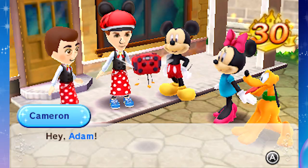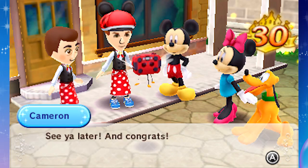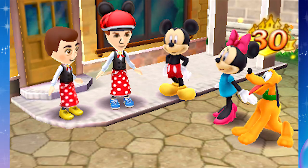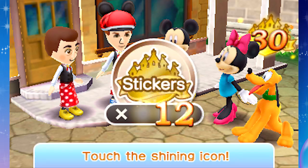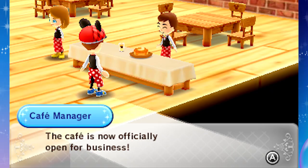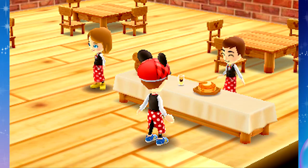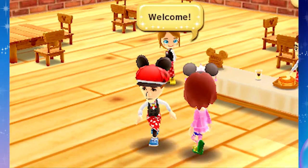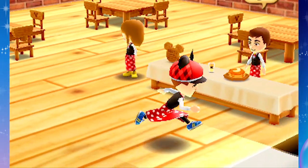Hey Adam, if you ever need a photo taken, you know who to call. See you later and congrats! So we got four more stickers - we're done with the prologue, and I think we can move on to some of the other worlds. I'll probably spruce up my cafe as soon as I can. The cafe is now officially open for business - we've got moon butter pancakes and pink happiness smoothies. Thanks for watching, guys - please leave a like if you enjoyed this, and I'll see you next time for more Disney Magical World. Goodbye!